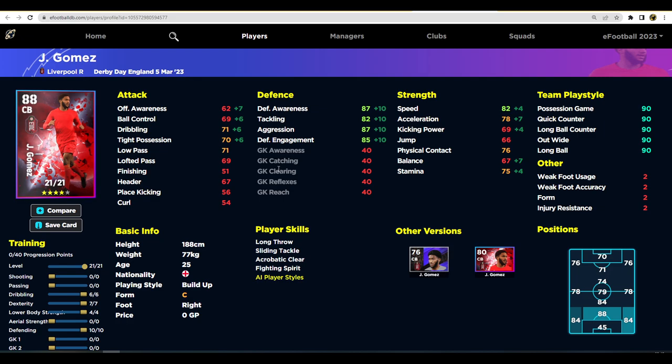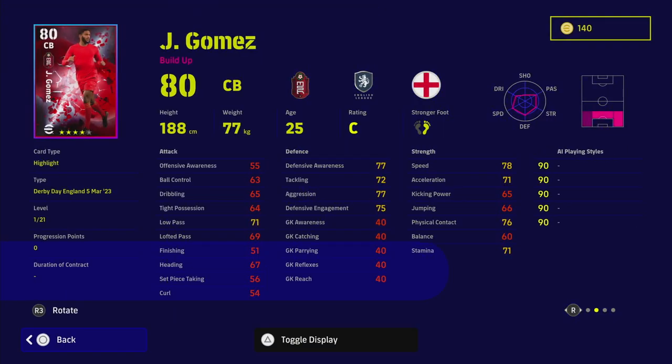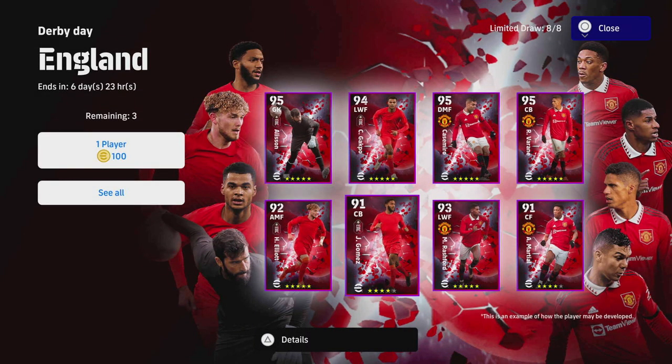We also have Joe Gomez, who goes to an 88 overall. I kind of like this card, but if you struggle to defend you'll want a center back with defense awareness higher than 87 — which is where he maxes out. If you want the AI to do a lot of your defending, you'll want someone in the 90s. His player skills are also lacking — no blocker or interception — which is a pity for a top center back. He's also on standard form. I'd say this is the weakest card of the pack.